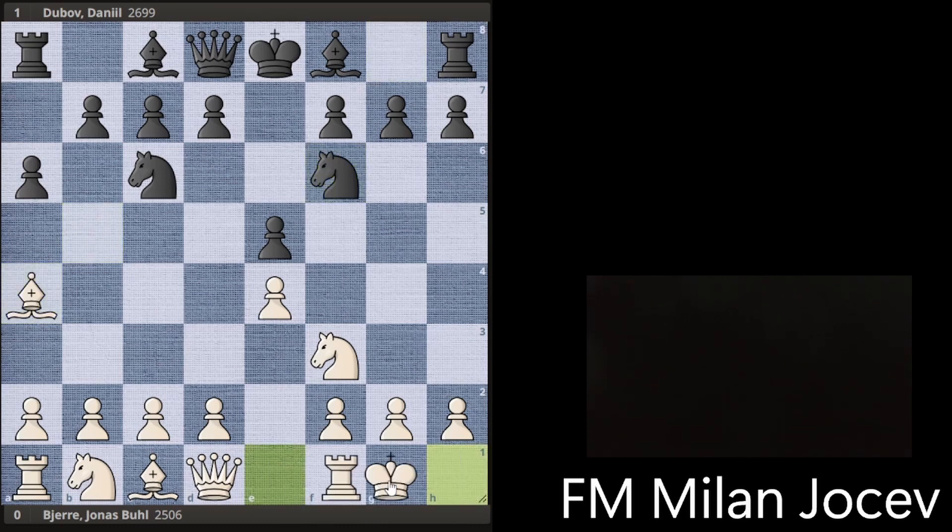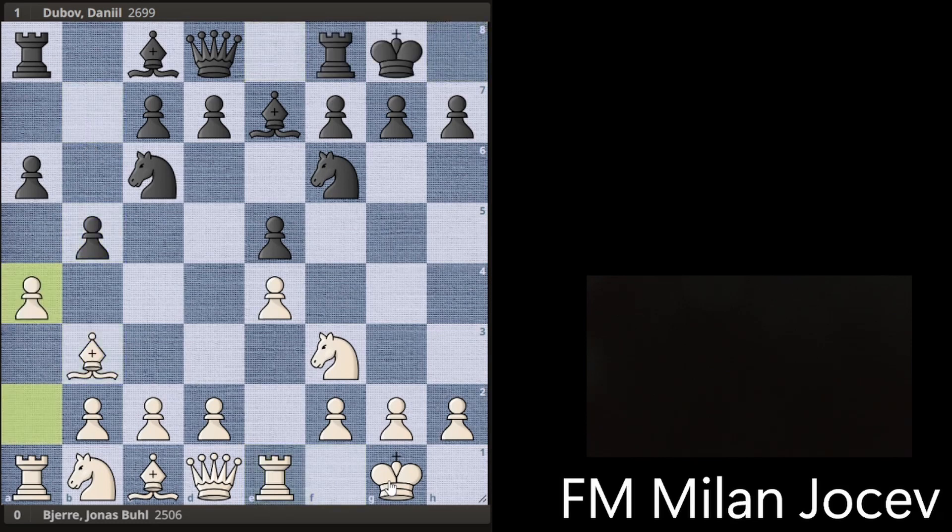This move order and white castles, Be7, Re1, b5, castles, and now after a4 usually black has either Bb7 covering the pin on the a-file, blocking with b4, and I think also there is Qb8. But here Dubov played d5, which is a very good surprise weapon, and if white doesn't know what to do it can be very dangerous for white.